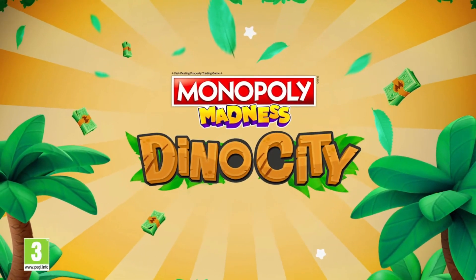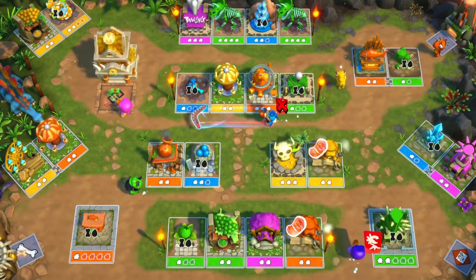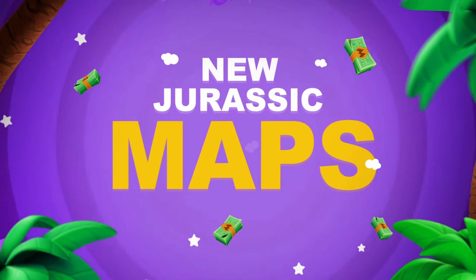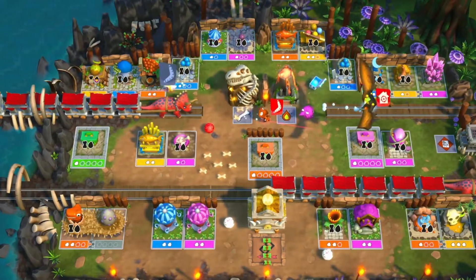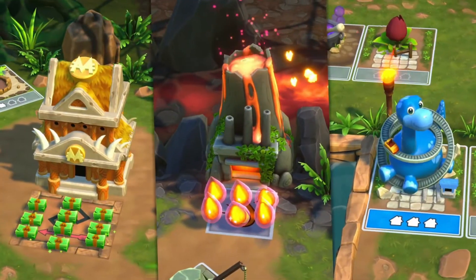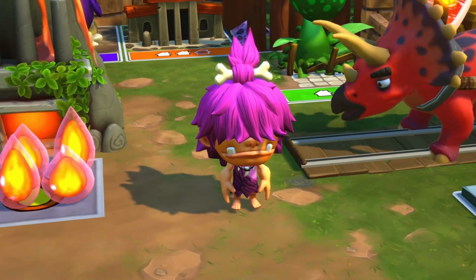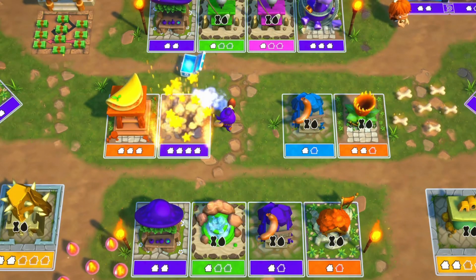Talking of Christmas — it isn't Christmas unless there's a family argument over a game of Monopoly. If you happen to have Monopoly Madness, a game I did buy on Stadia but now have on PC thanks to Ubisoft, then GeForce Now is giving new DLC for Monopoly Madness as gamers play to become the most famous real estate mogul of Dino City.